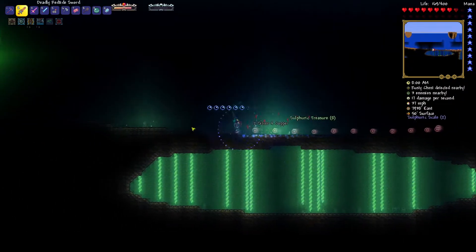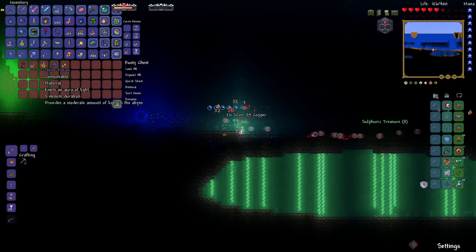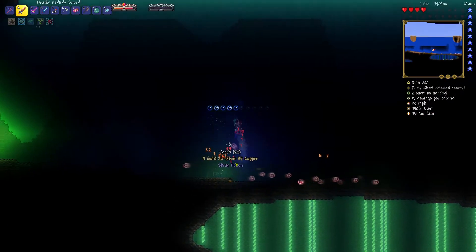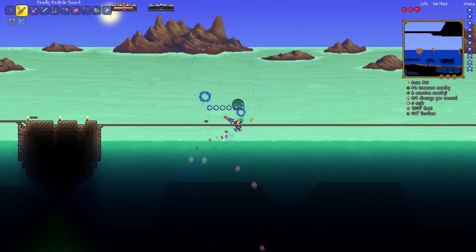I kept looking all over the place and found another chest that gave me an effigy that lets you breathe underwater, plus a couple of potions, some gold, and other stuff. We ended up with 18 gold just from the event. The drops from the event enemies let us craft some accessories and a rough armor — but nothing else special. If you know what else we can craft from the drops, leave it in the comments.